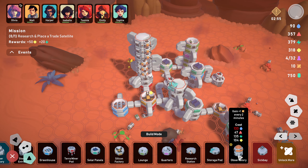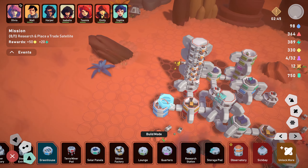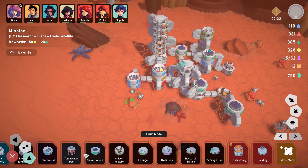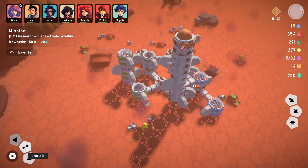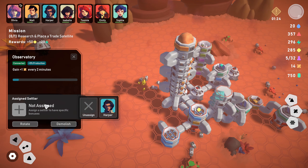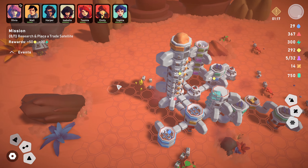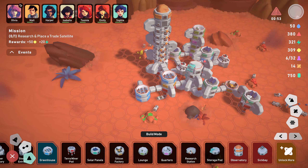We've got the 12 research, so we're going to go into our research now. Launch pad is 30 - let's get some more research pods. They're all connected and very high. Research and place a trade satellite. Observatory blueprint - focus on gaining research faster. Observatory costs 133 water, gain plus one every two minutes - so it's better than the research station but it costs water. We can obviously stack up a few more greenhouses. We've got enough for the observatory - I feel like it should go at the top.